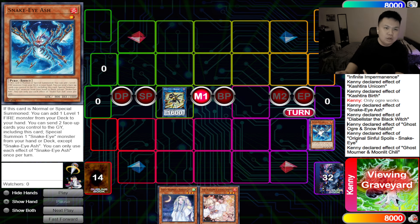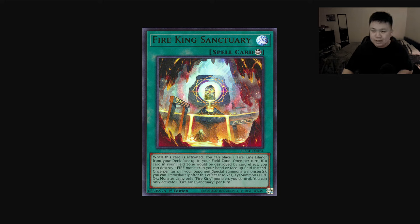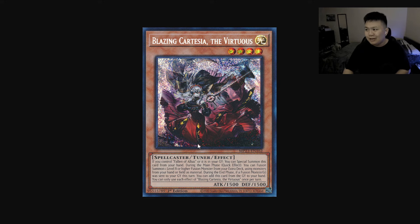Ghost Ogre is a great pair alongside Ghost Mourner and Moonlit Shell — it stops the brand new combos that play around a lot of cards in the Cash Tier Snake Eyes deck. Cash Tier Snake Eyes has a great way of playing around Ash Blossoms and Ghost Mourners, but they can't play around Ghost Ogre. It's good against older builds and newer builds alike. A lot of Fire King players right now are actually cutting Fire King Sanctuary, so you can Ghost Ogre the Fire King Island.